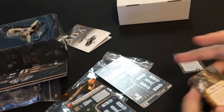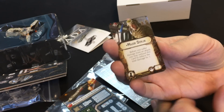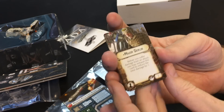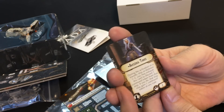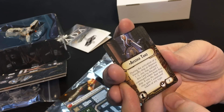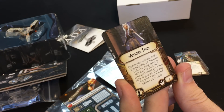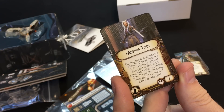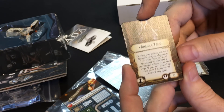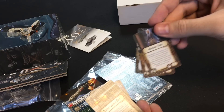Commander Sato requires squadrons close by. Major Derlin: before you suffer damage from an attack, you may exhaust this card to reduce the total damage by one — extra damage mitigation, one reduced per turn, for seven points. This guy would be insane on Bright Hope, which is already almost impossible to kill. Ahsoka Tano — during the activation of a friendly ship at distance one to five, you may exhaust this card to discard one command token from that ship; if you do, that ship may gain one command token of any type. It gives command token flexibility, though I'm not that impressed with that ability — I usually pick the right tokens the first time.